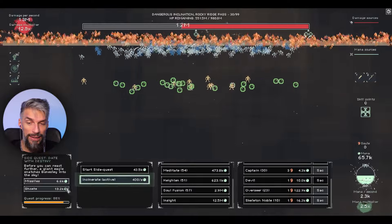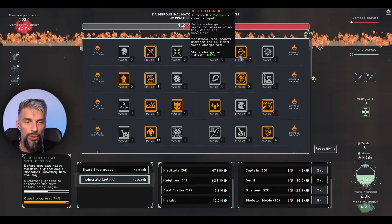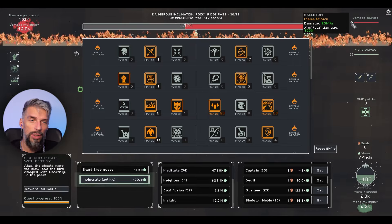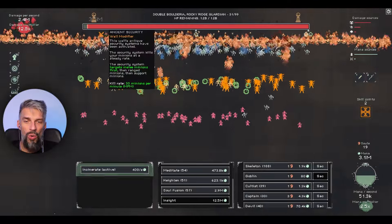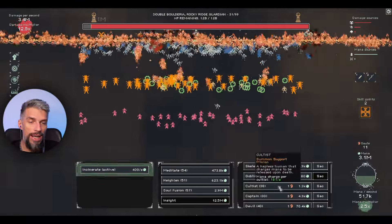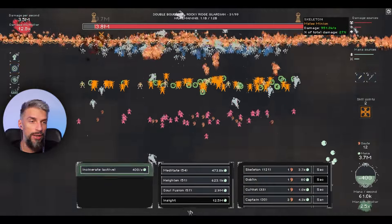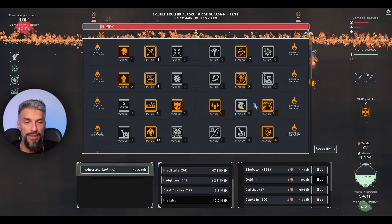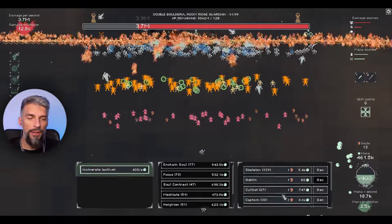Our skeleton army is more or less complete. We're getting 1.3 million per second damage. Maybe if we got more overseers - extremely expensive - that would help, but at the current ratio it's inferior. We can't change the build mid-wall but the next wall we will try full skeleton power. I think it will outdo the devil build. In levels with attacking walls our skeleton army will be better. Right now with 40 devils, their DPS is way higher.